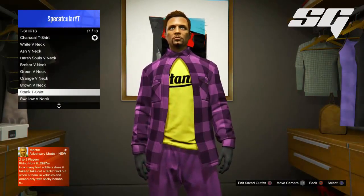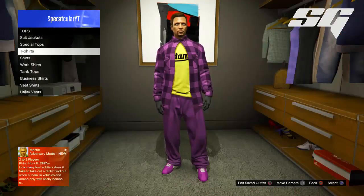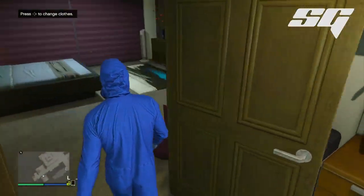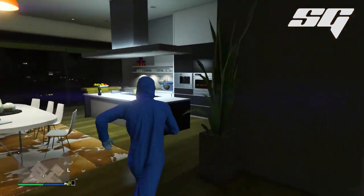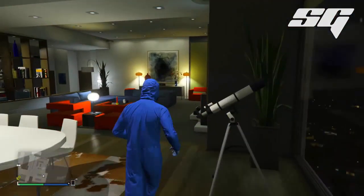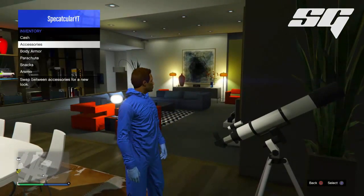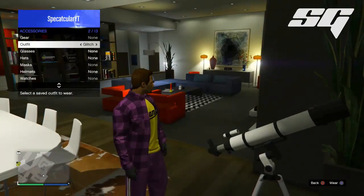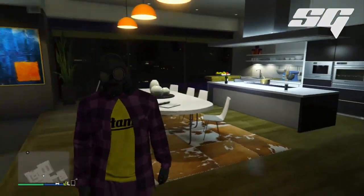Put on a t-shirt that still lets you wear the jacket with it, then save the outfit and put on a coverall. Run over to your telescope in your apartment and do the telescope glitch — run up to it as quick as you can, and as your character passes it press right on the d-pad to glitch your character out. While he's standing there, pull up your interaction menu and apply the saved modded outfit. When you walk away you should be wearing the weird hazmat mask with the outfit.